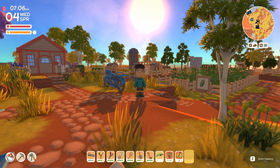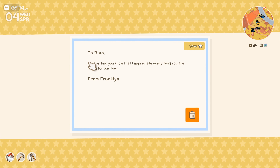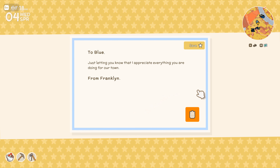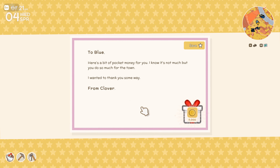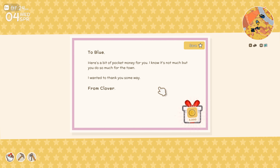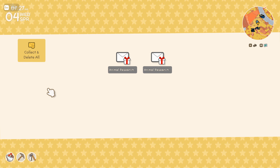G'day everybody, welcome back to our playthrough of Dinkum, episode 312. Hope you guys are doing well. Let's start the day by checking out the mail. Got a few things — a letter from Franklin saying he appreciates everything we're doing for the town, and one from Clover with 5,000 Dink pocket money as a thank-you. Not bad, since we are running a bit low on Dink right now.